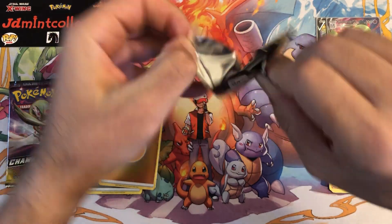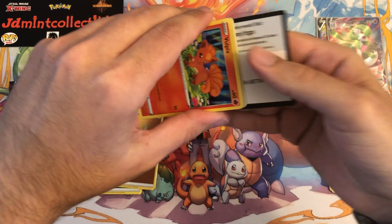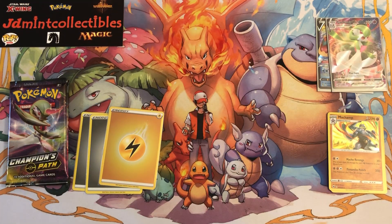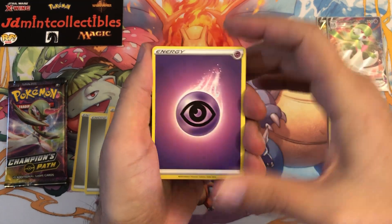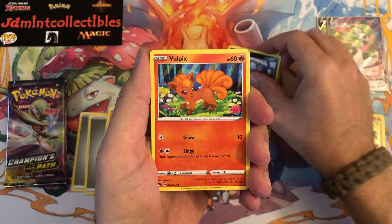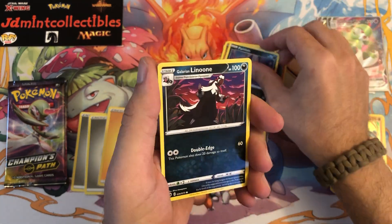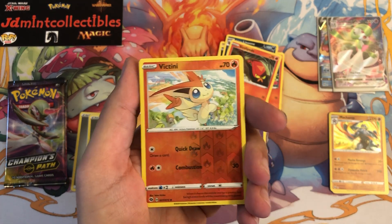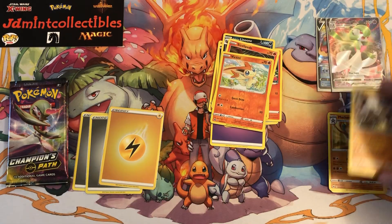Three packs to go including this one. Definitely some great pulls so far. I'm really hoping to pull just one more — that's all I'm looking for. Let's see what we get: Victini as the reverse, very very nice, and behind that a Lycanroc holo. Very very nice, I'll gladly take that.